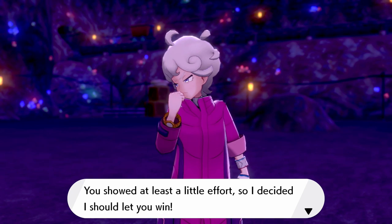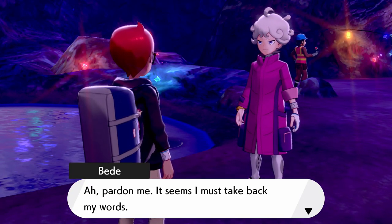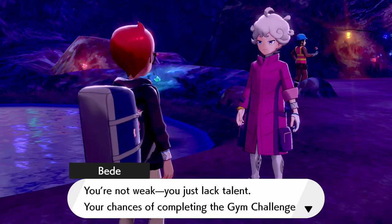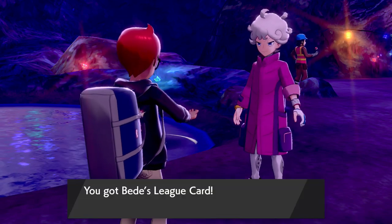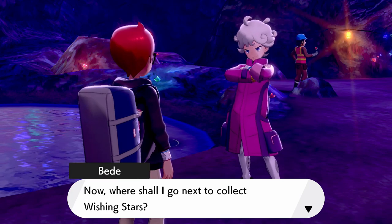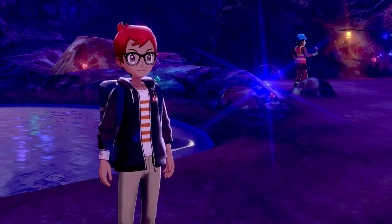'You showed at least a little effort, so I decided I should let you win.' Salty AF — this dude just can't handle a loss. 'Pardon me. It seems I must take back my words. You're not weak, just lack talent. Your chances of completing the gym challenge are pretty slim.' We get the pity league card from him. 'Where shall I go next to collect wishing stars?' You keep doing that. Maybe if you wish hard enough, you might be able to beat us one day.